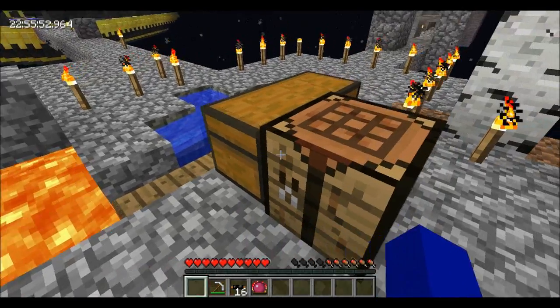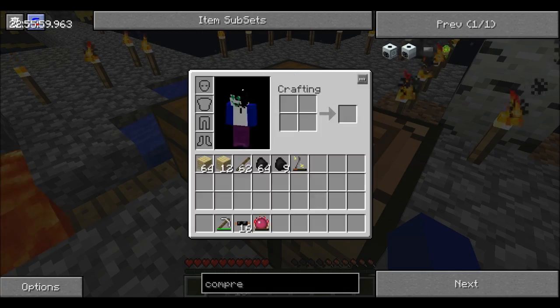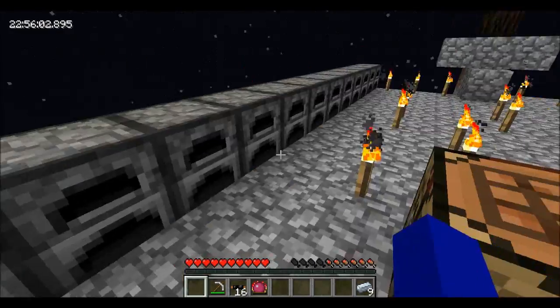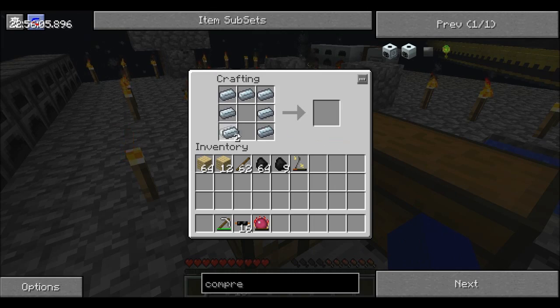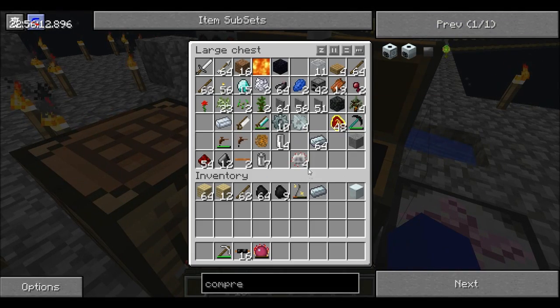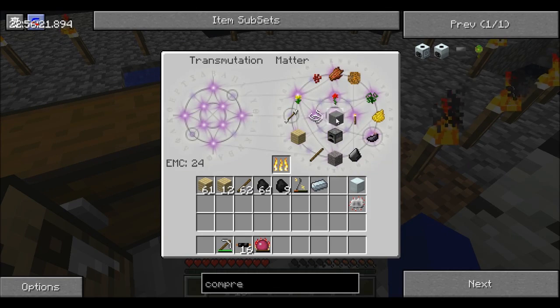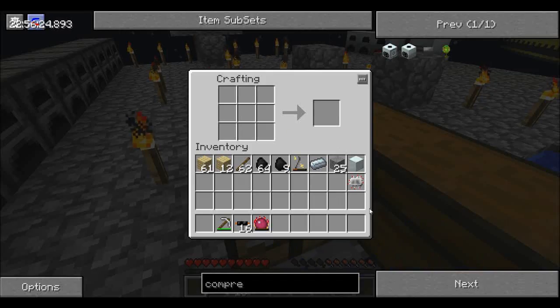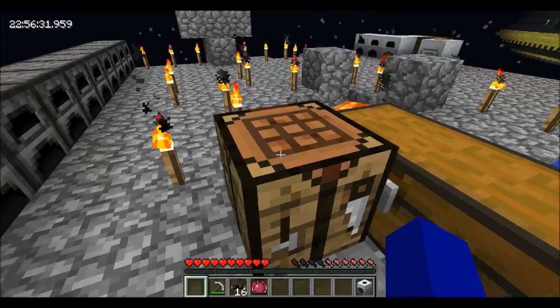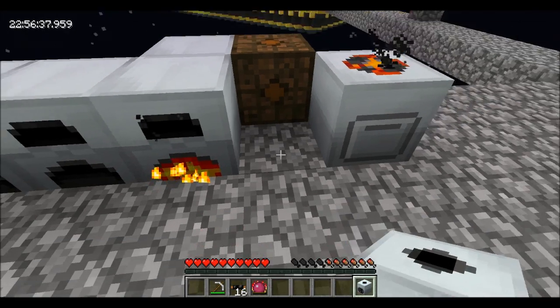Which is going to take mixed metal ingots and a compressor, I believe. So bronze — let's make the compressor, I guess. Machine block, electric circuit, and some stone. Stone like that. That guy and that guy. Cool. Then this guy we could plop right here, and it would power just fine.